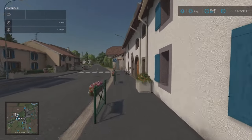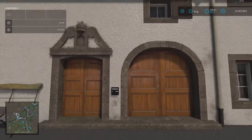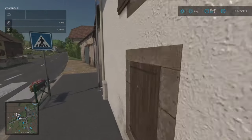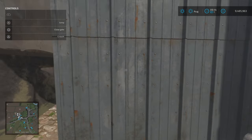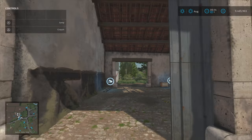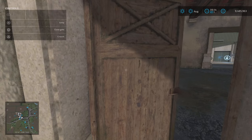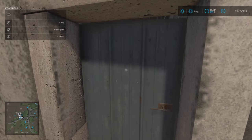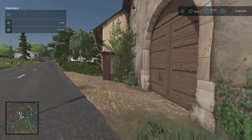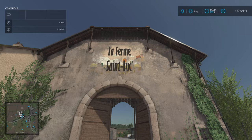This is our farm. There's our chicken pasture — we can open all these doors, even the small ones. Going around, these doors open very nicely too — that is the main entrance to our farm.